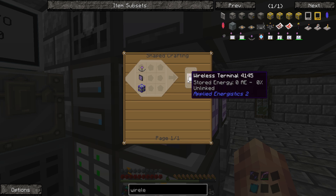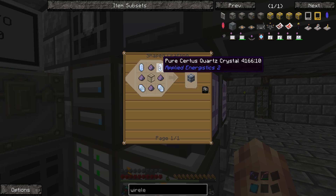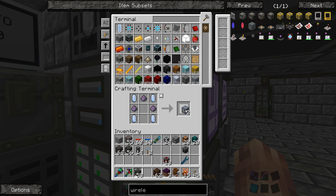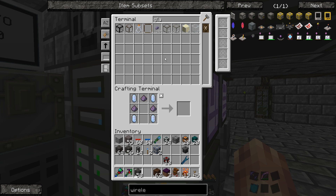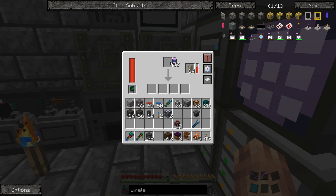First things first, we're going to need one of these wireless terminals, which is going to take a dense energy cell, which takes eight energy cells — that's going to be some fluid stuff, some charged service crystals, and some quartz glass. Let's see how many of that stuff we have. We can make quartz glass — let's make about 20 of those. As for fluix dust, we do not know how to make it, and we can't grind fluix crystals or pure fluix crystals down.